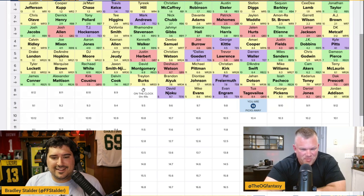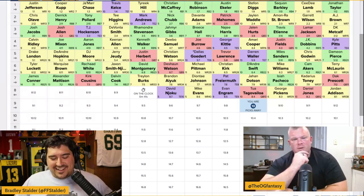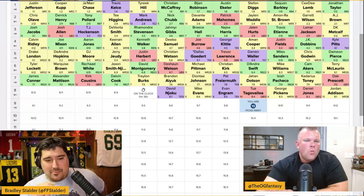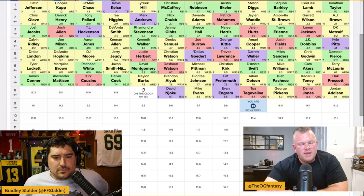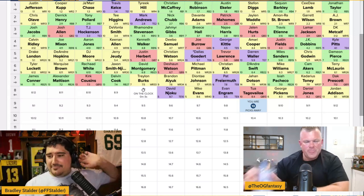Oh no, we need to cover the bye week. We can potentially have a last-round or second-to-last-round QB3. We could also punt week 10 — I prefer not to, but it's week 10, not a playoff week. It's a little bit amateur hour that we didn't look at the bye weeks. Maybe it's Sam Howell — he's not going to be an 18th rounder but he's around pick 186.